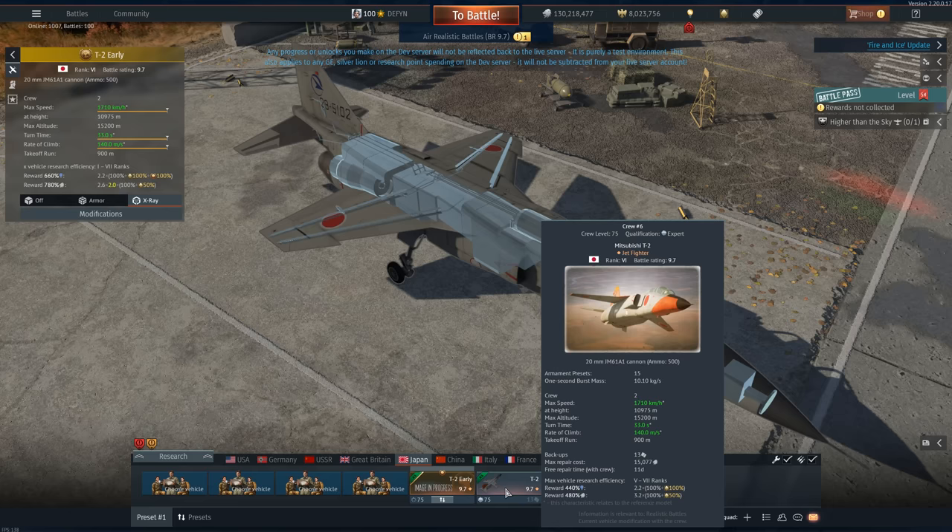The T2 is missile bait. It's fast, it doesn't turn particularly well. It does have good airway and can sit on your six and stand on its engine, so it's a little bit like a trade-off with the F-104. But with the way this plane handles, and how it kind of hangs in place when turning, you are missile bait. Even when the enemy has AIM-9D, so now with SU-25s and A-10s flying around that can lock you from like four kilometers away in a side aspect, you're not going to have a great time.